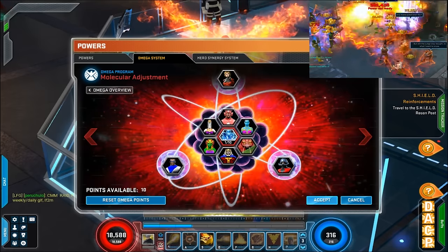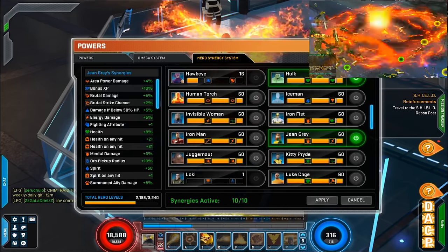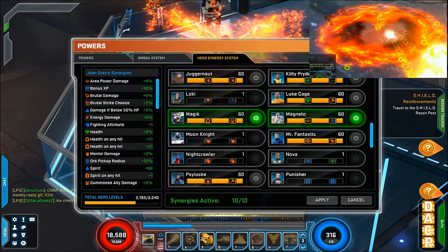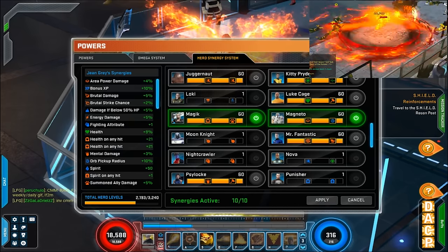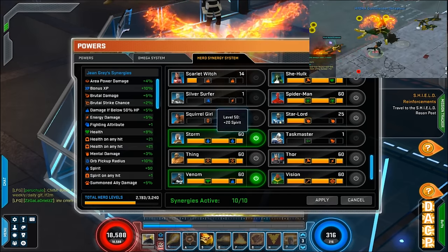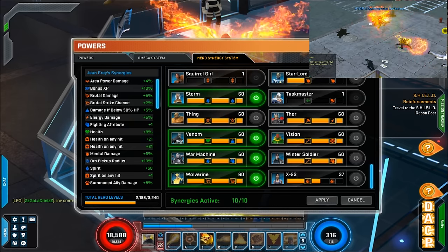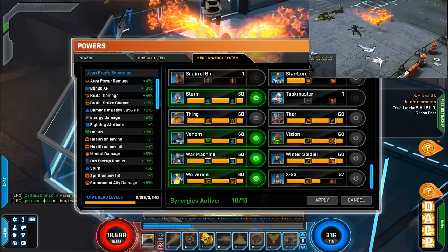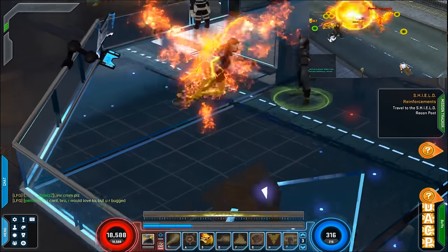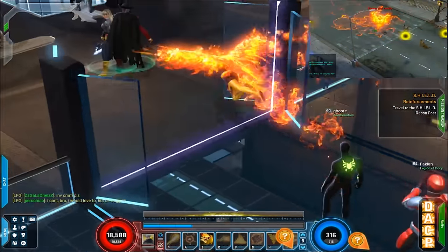The Hero Synergy system — I went with Cyclops as you can see. Hope just for the health, Jean Grey for the energy damage, Magneto for the area-of-power pickup radius. This one is health on hit for extra sustainability. Rogue is again for health on hit sustainability. Storm is for spirit. Then there's extra health, and extra damage if I get low. War Machine is spirit and fighting, and Wolverine for that extra brutal strike.